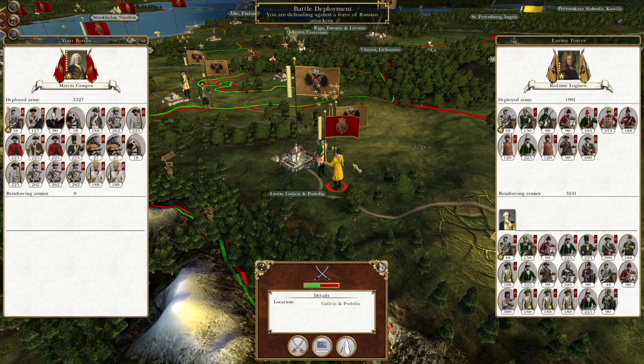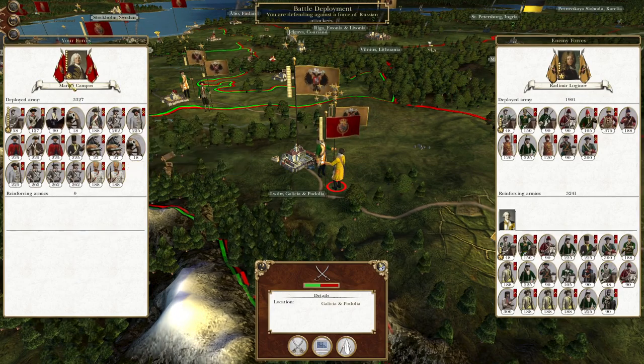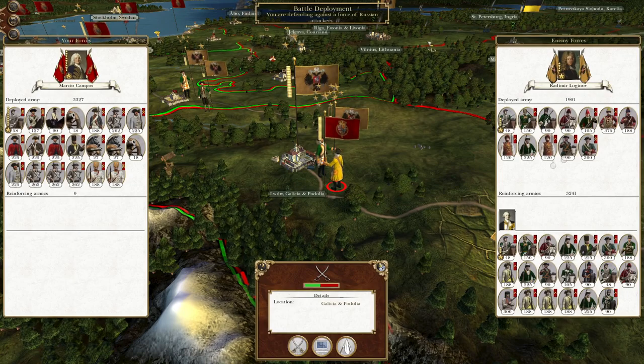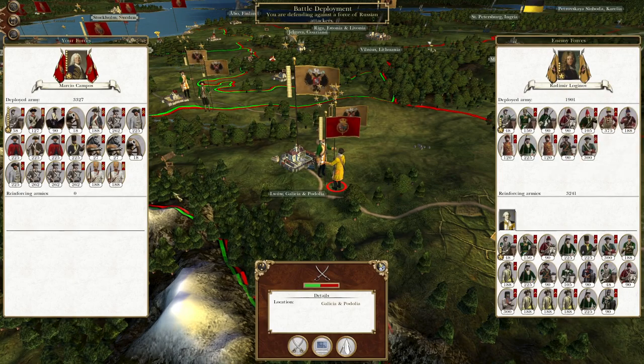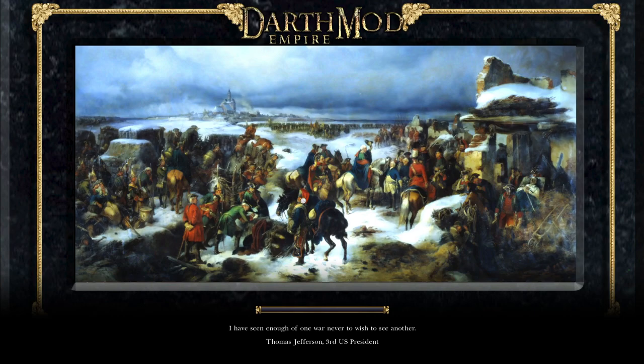To pick up where we left off, we have this force at Laval which is being called into battle due to this army marching against us from outside of the city. We are absolutely going to take advantage of this defensive action to slaughter a significant number of Russian troops. Sorry Radomir Loganov, you don't have artillery, but we've got heavy horse guard artillery that will be doing a significant amount of damage for us.